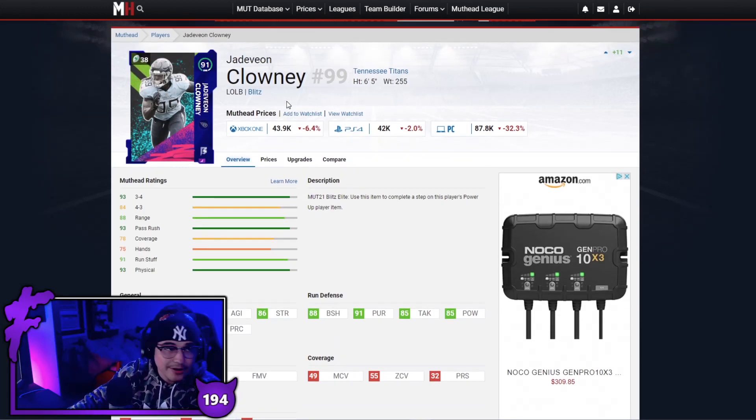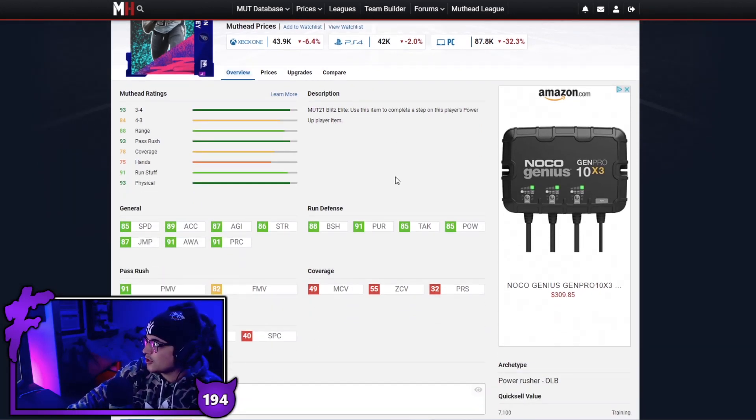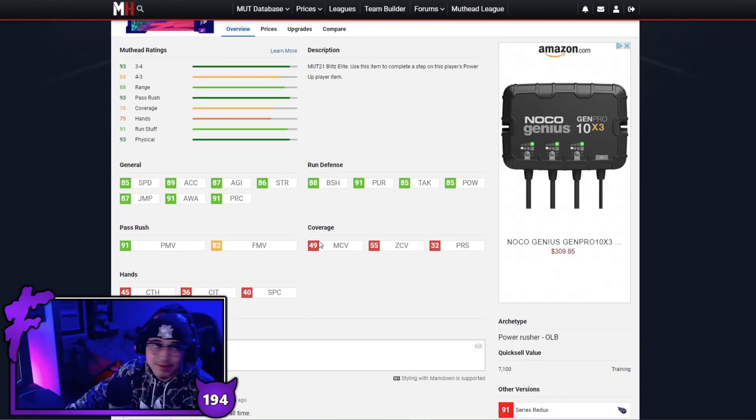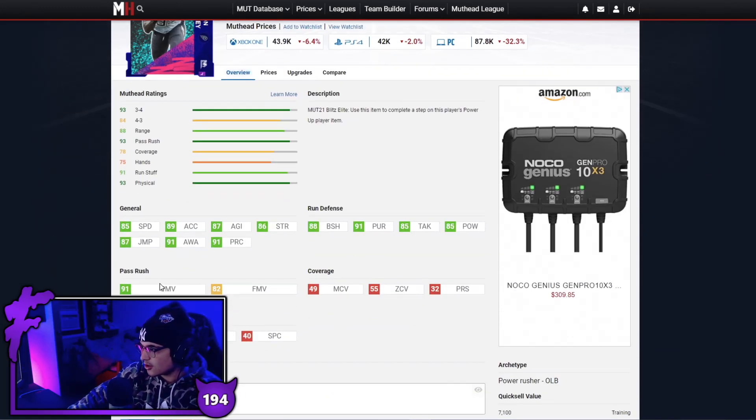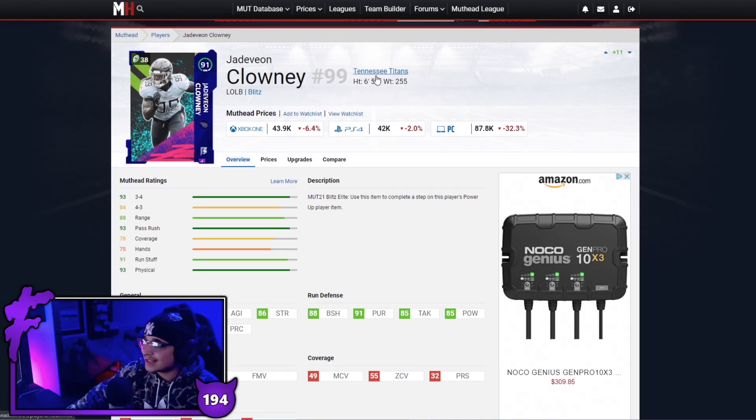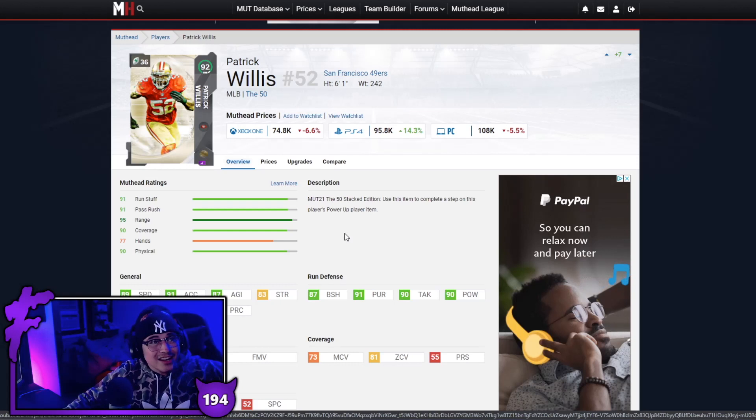Next up we have Jadeveon Clowney — just like Von Miller, Clowney is on this list for the same reason: he always plays good in Madden, still a card I hate to face. 6'5, good block shed, good pursuit. They didn't give him the best hit power this year, but if you remember that free agent Clowney from last year that card played crazy. This card isn't as good as the free agent Clowney but still very very good — good power move, good speed. I love Clowney in Madden, not that great in real life but in Madden he always plays well.